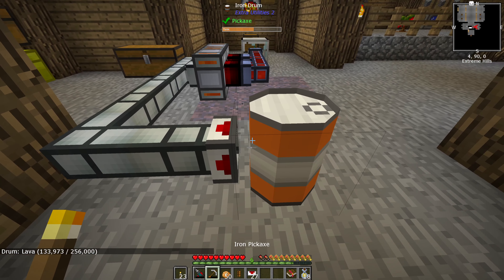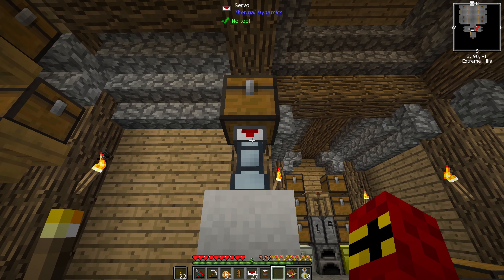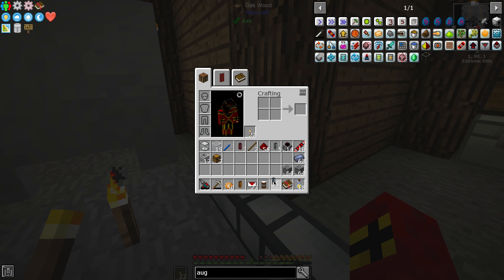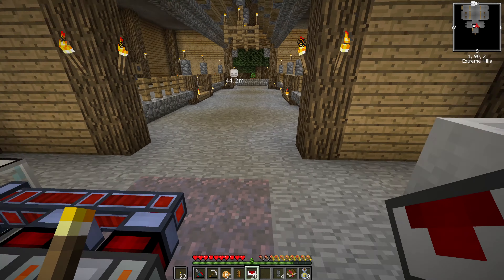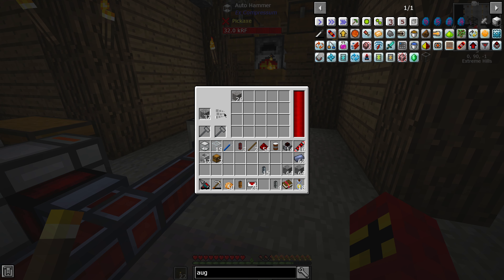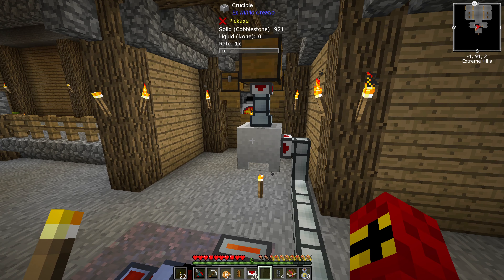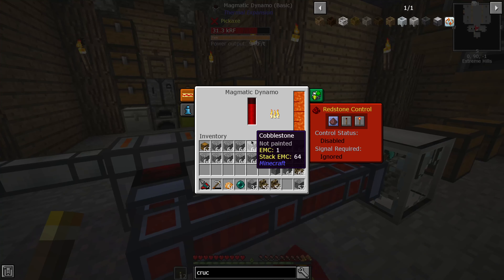We have an infinite supply of lava, but I've got a feeling this is going to use lava quicker than we can produce it, so we need to set up some sort of lava generation. I've set up this little contraption — we've got cobblestone here to simulate a cobblestone generator feeding into a crucible which is smelting lava, and then we use an item duct with a servo to extract the lava. One torch actually appears to be sustaining this — we're gaining power.